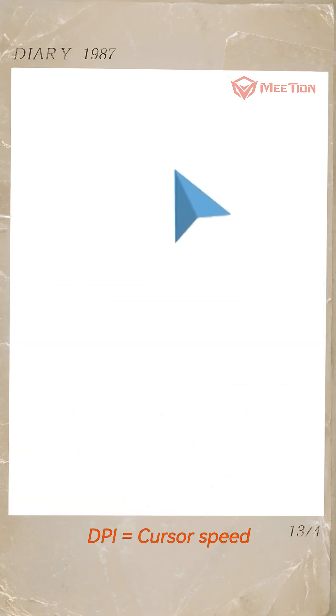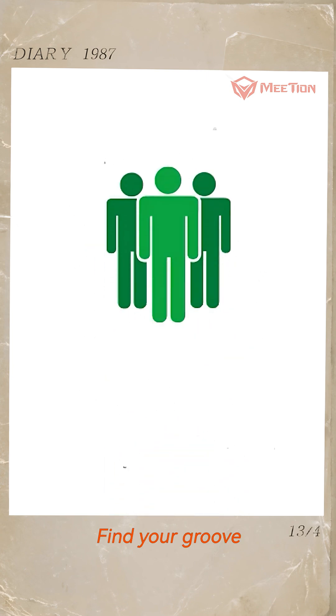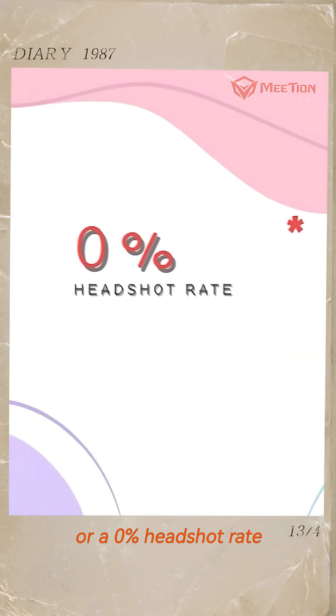TLDR: DPI equals cursor speed. Low for precision, high for chaos — find your groove. Nobody wants repetitive strain injury from Excel or a 0% headshot rate.